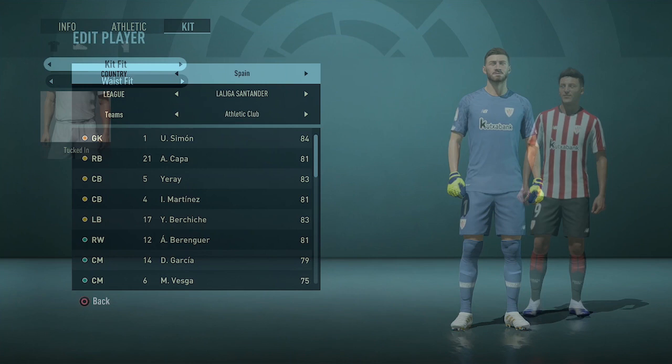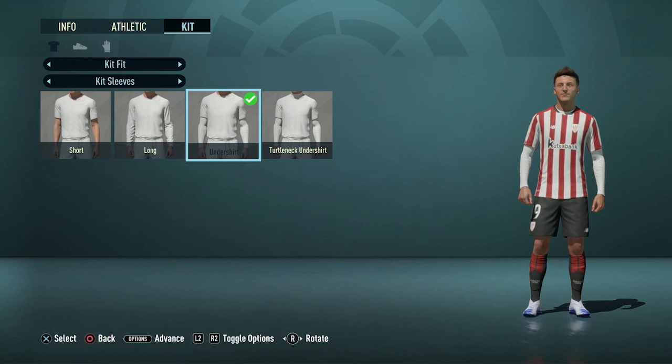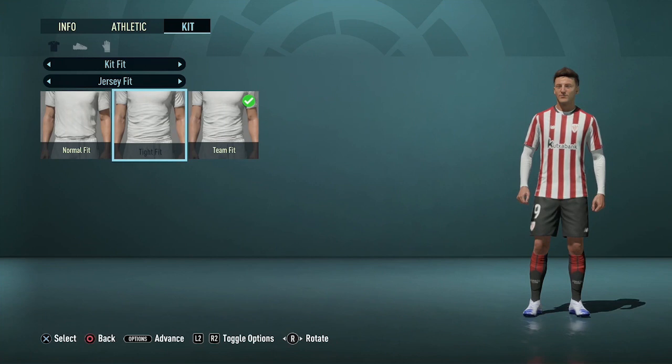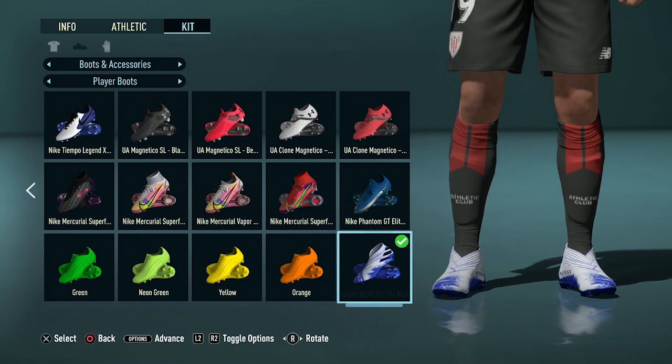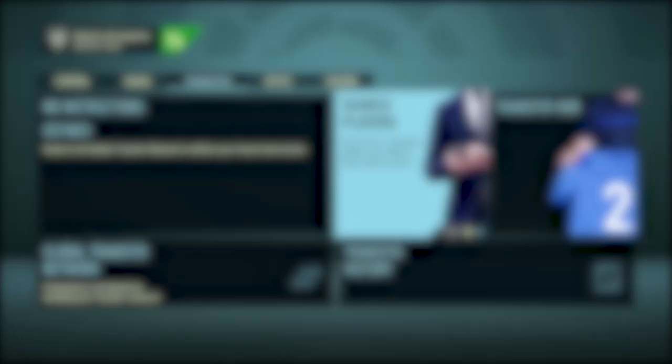Since this FIFA, EA have changed it so each youth academy player's shirt and boots are randomized. Before, every youth academy player had their shirt checked in with standard black and white shoes, although you always had the option to change this manually. If you still don't like the boots they randomly got, you can manually change this by going to the Edit Player section, which is unlocked for everyone since this FIFA. You can also add and change other small things to make these players as diverse and original as you want.